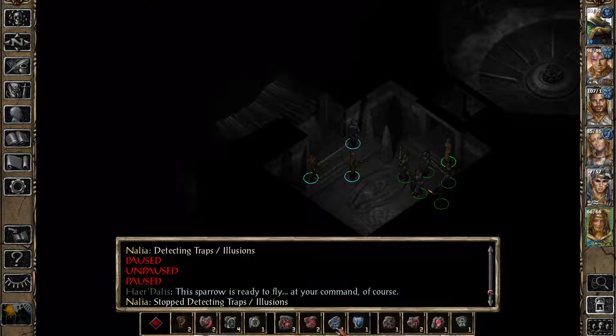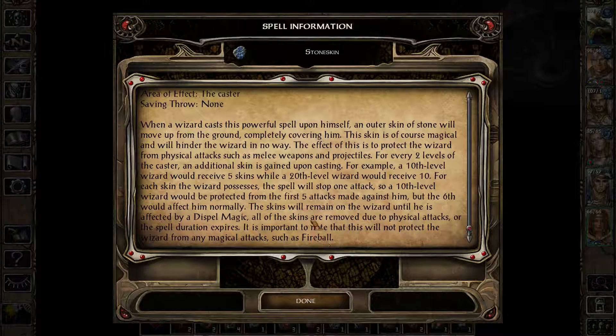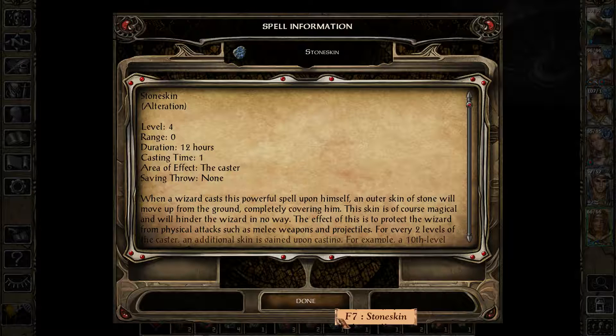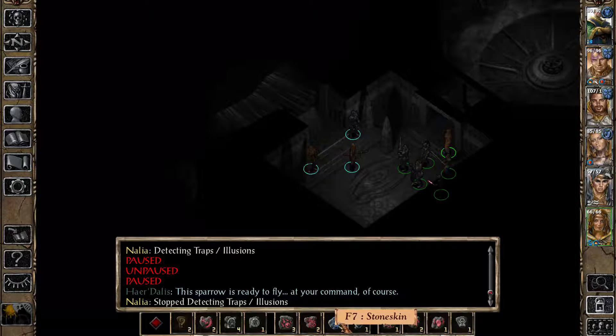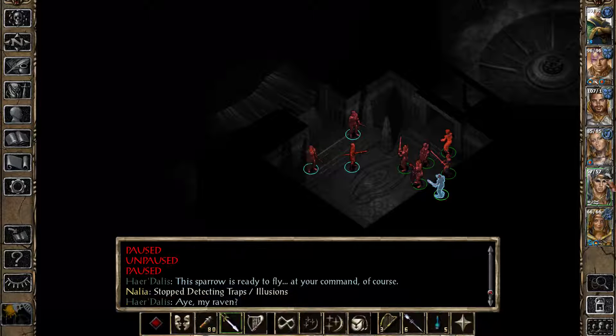Stone Skin works really well. Basically, how it works is it protects whoever casts it from the very first few attacks. That might be good for him. And actually I think I gave him that. Let's see what happens here.